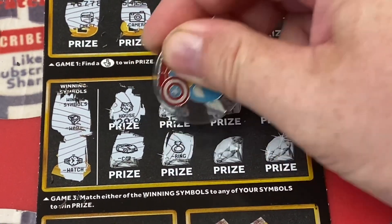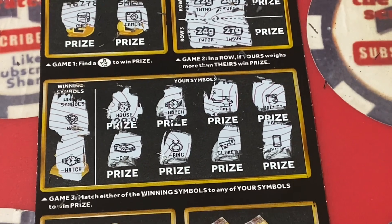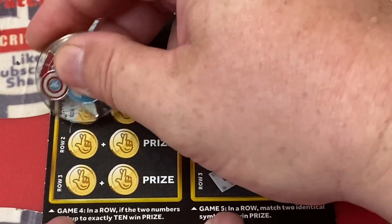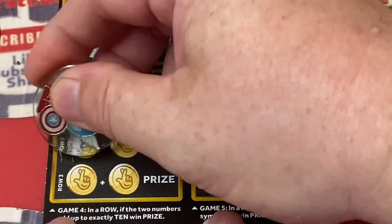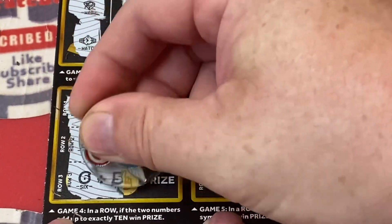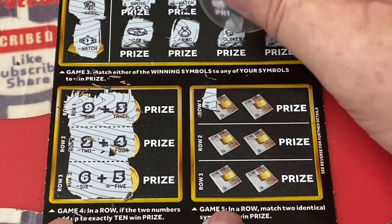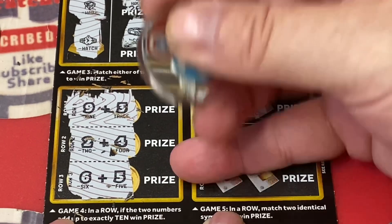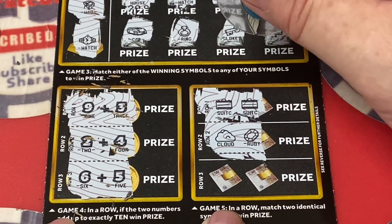We have a car, a ring, a key, and a phone — so we do have one match there. Can we get any more? Let's keep scratching. The matching nine — we want one, no. Two — we want eight, nope. Six — we need a four. Why couldn't you be down there? That's rude, so rude. Have I missed a C yet? Suitcase and a suitcase — so that's two, that's money back! Cloud and a ruby.